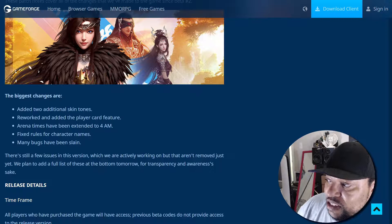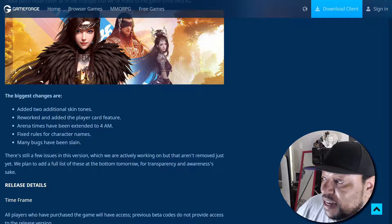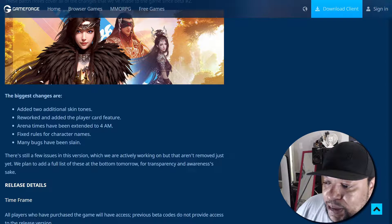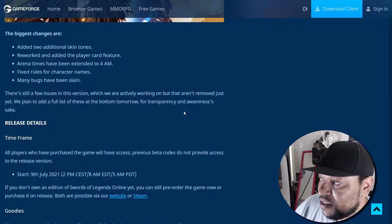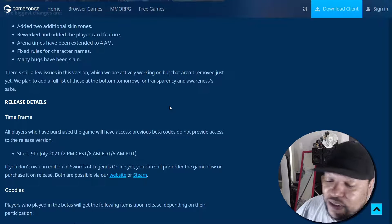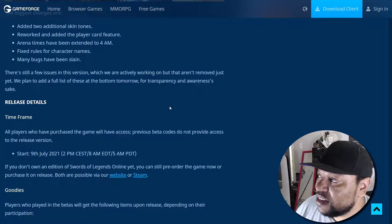If you look at the additional two skin tones, I actually covered those in the last video I made about Swords of Legend Online talking about their roadmap. They made a chocolate skin tone and a tan skin tone — I want to say like a Spanish or Brazilian tan type skin tone. But it's kind of hard to really tell since people are all different kinds of skin shades.